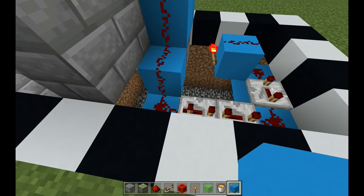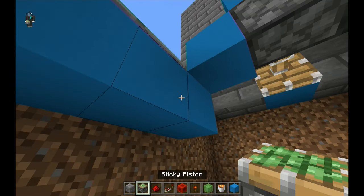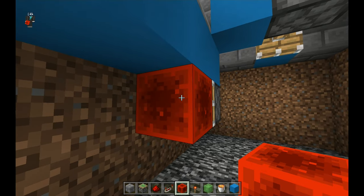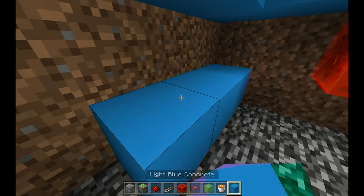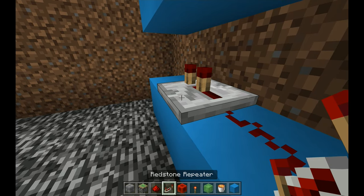Now go under the contraption and place one sticky piston right under this block with a redstone block in front of it. Skip one block and place three blocks like that. Place one redstone dust and one repeater on a four-tick delay.